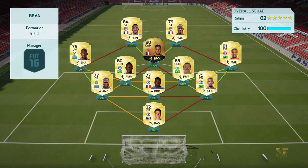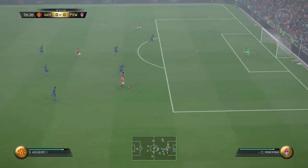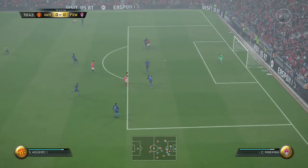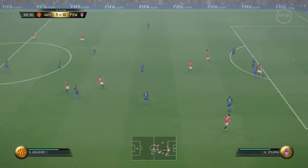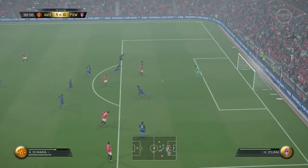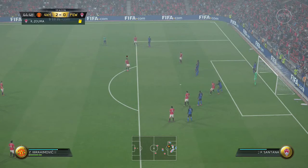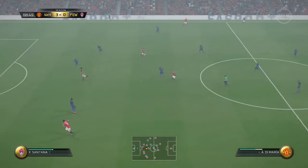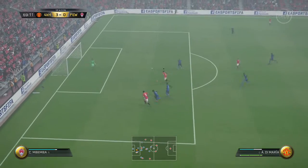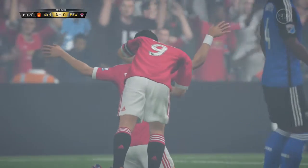The rest of the team is fairly solid and cheapish compared to the two strikers. If you did want to cheapen this down, maybe you could use two French strikers like Beauvue and Lacazette in Ligue 1 — something like that might work off the top of my head. I do apologise — I built this squad a while ago and just forgot about it. But it is a very good squad; if you've got the coins, I suggest you try it out. Peace.